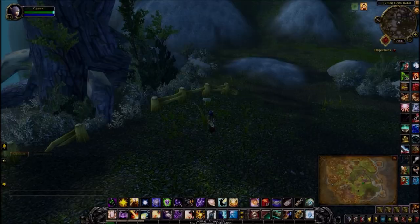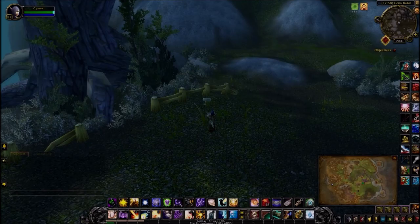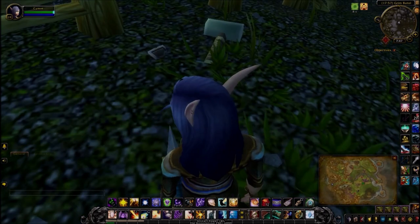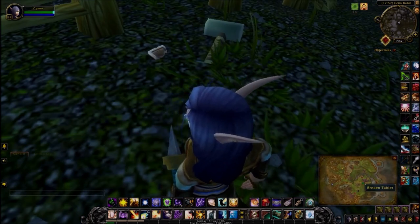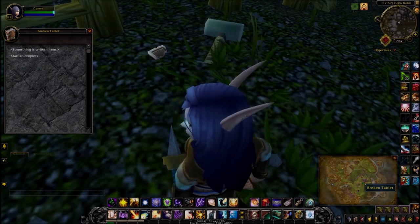The next stop is in the Twilight Highlands, pretty much right at the entrance of Grim Batol on the west side of the map. The item is this broken tablet in front of this fence. Starfish droplets.